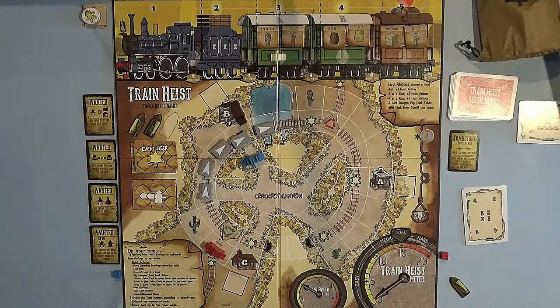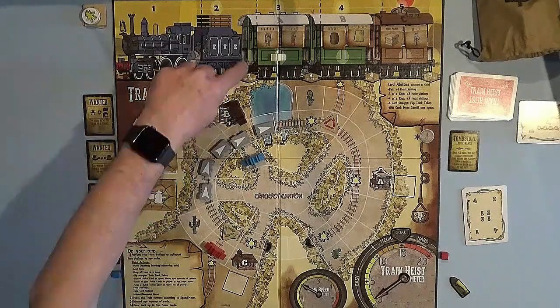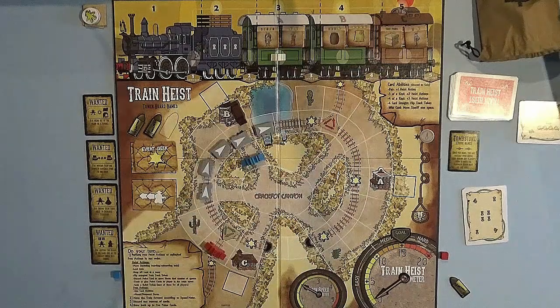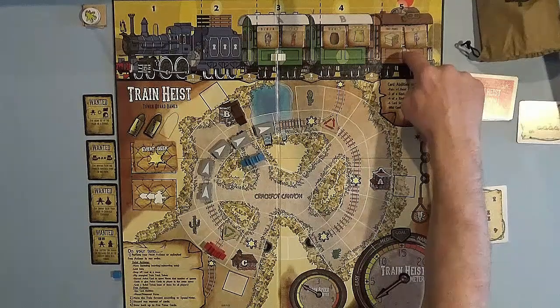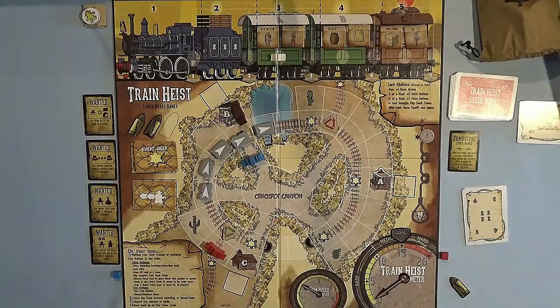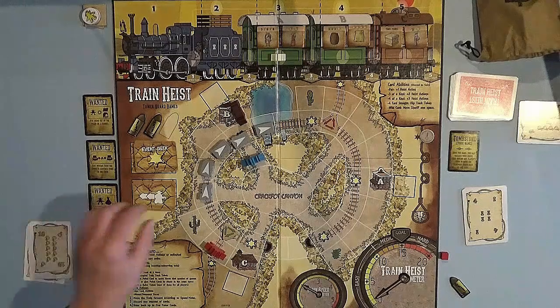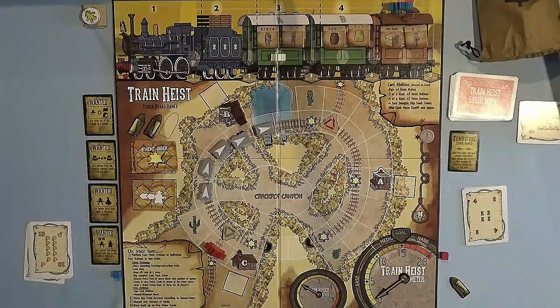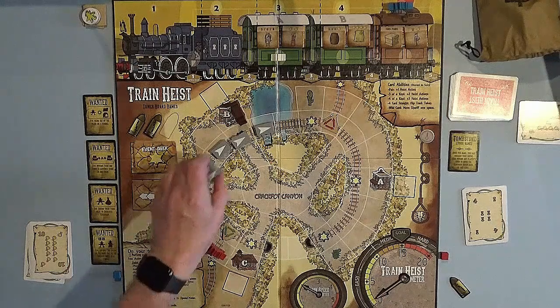Blue wants to get back on the train. Blue has one money bag, one keyhole, one pistol, and two pair if counting the wilds. Blue can jump on the train — action one, two, three, four — stopping at this car. It looks like his best bet is to continue moving to get into this car. If he gets on now, next turn he'll be able to get in there, grab that loot, jump off, and run to C to drop off. So blue enters between car two — that's one, two, three, four — ending his action.